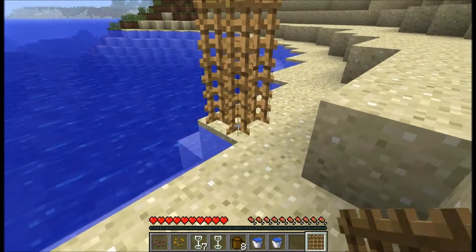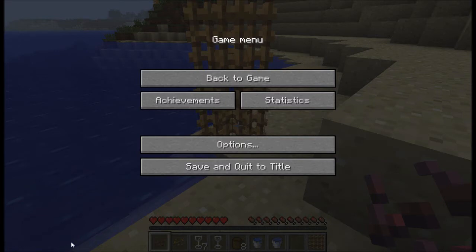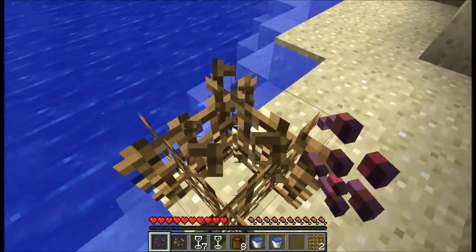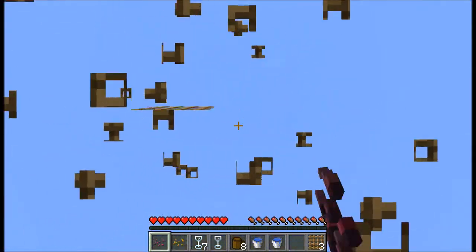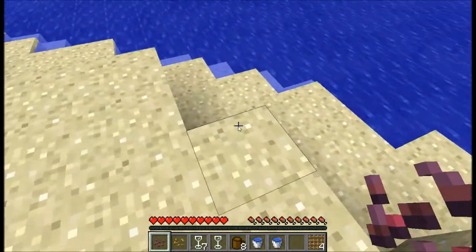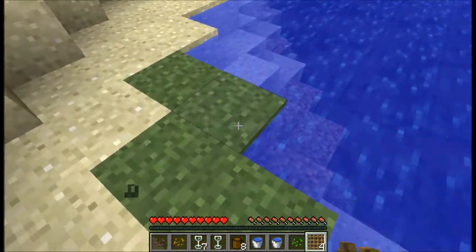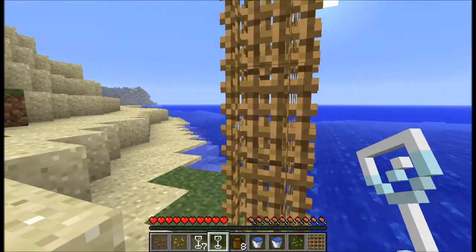So now just right-click it with the seeds. Let me just quickly check — I've realized a mistake: it has to be on grass, not sand. Let's just use this little patch over here. And if it does have water around it, it'll just grow two blocks tall.